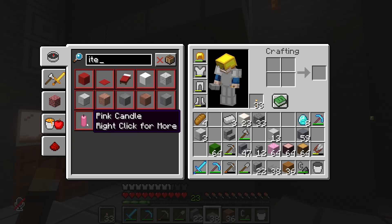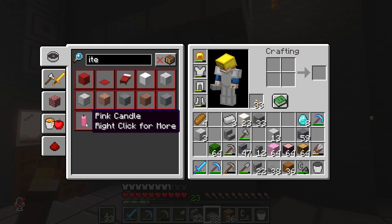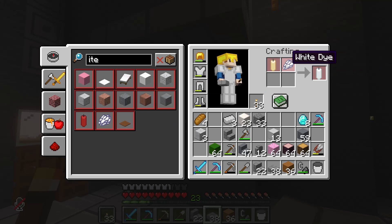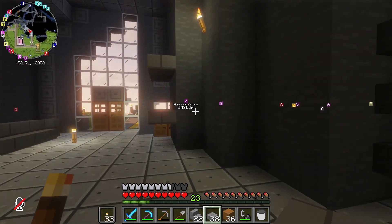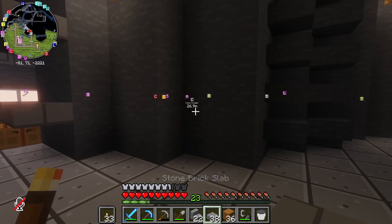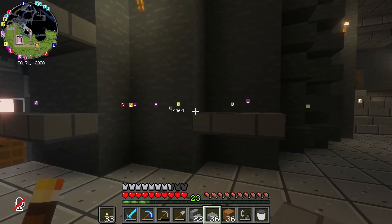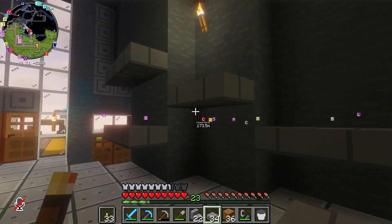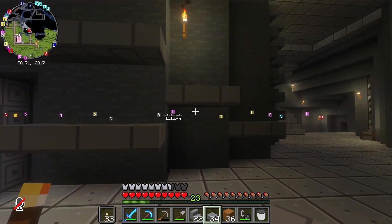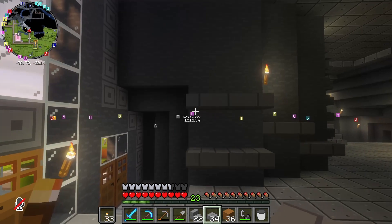Oh, candle — that's interesting. Well, that's fine, I'm not going to make one. And we can do something here as well. We could even do like a pseudo kind of step, because you won't actually be able to jump up those, but it makes you think you can.